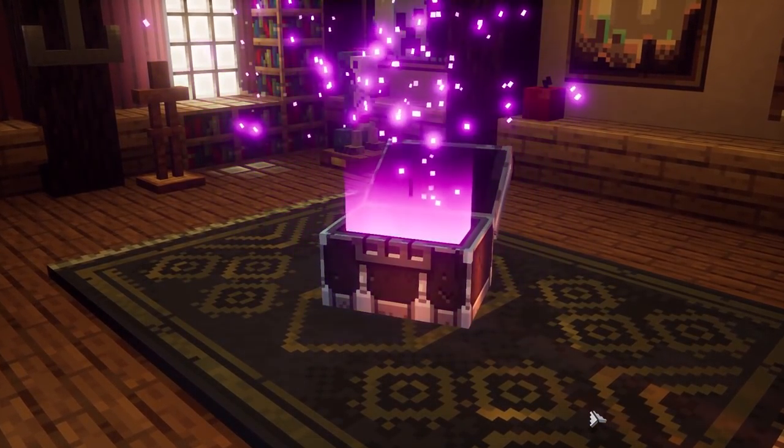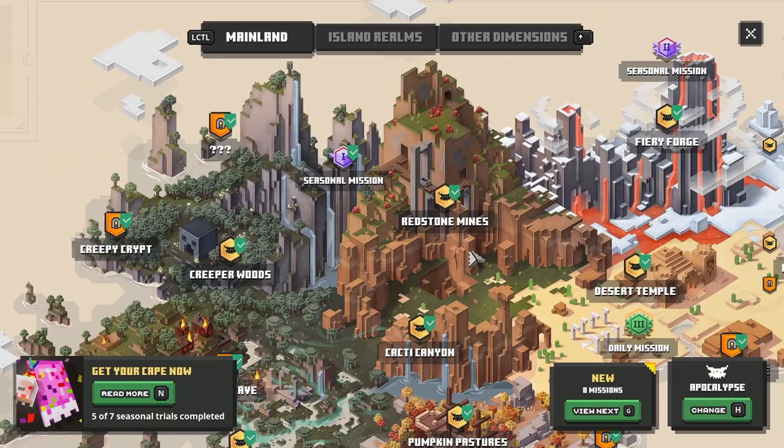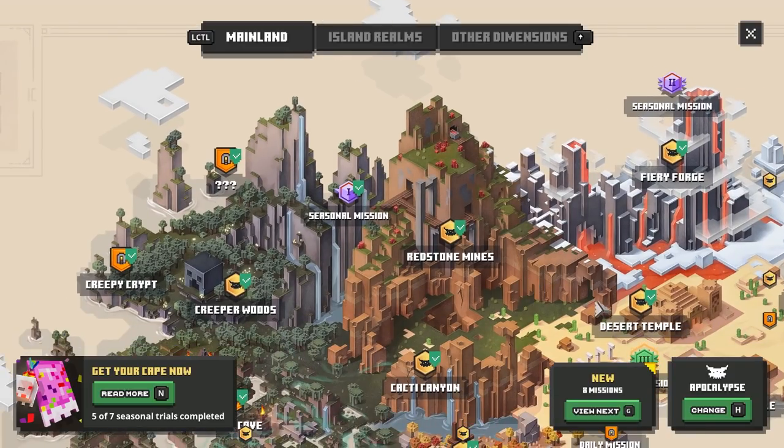This one is also going to give us a pretty awesome reward — a 252 sugar rush once again. If we open up the map right now you'll be able to tell that we went from four to five of seven seasonal trials completed. We still have one more to do on the apocalypse difficulty.